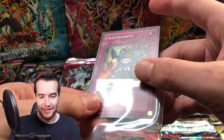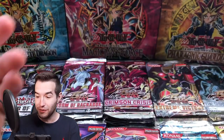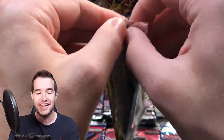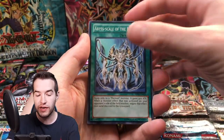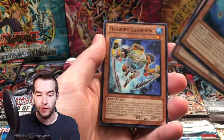We gotta speed this up. It just had some scuffing on the back — that's pretty good. Alright, that's a pretty big pull, we'll take that. This is gonna be a long one to edit, guys, but I hope you guys enjoy it. Ghost Rare, 60 packs. Sit back and grab your popcorn. We're not gonna take too long on each pack because there are a lot of packs, but we're definitely gonna try and enjoy it here.